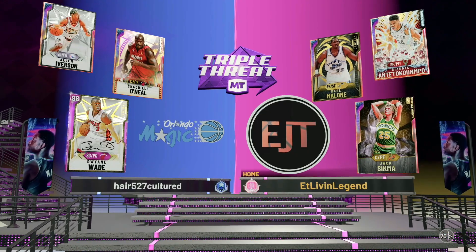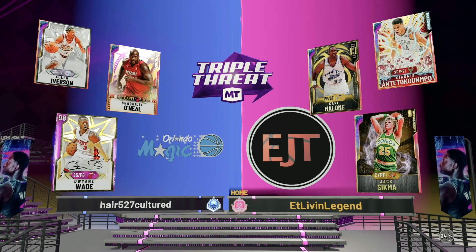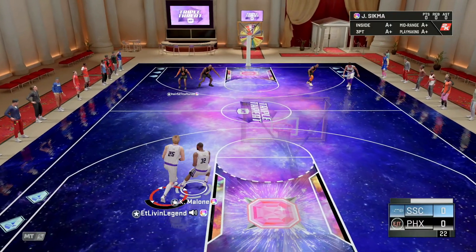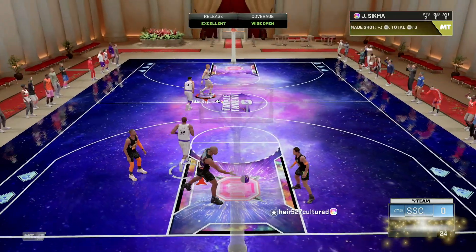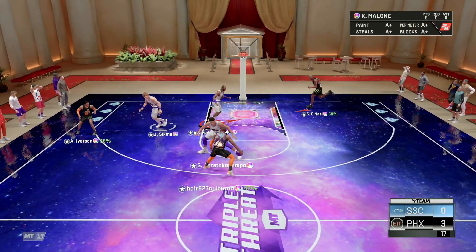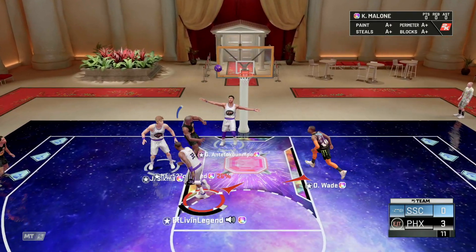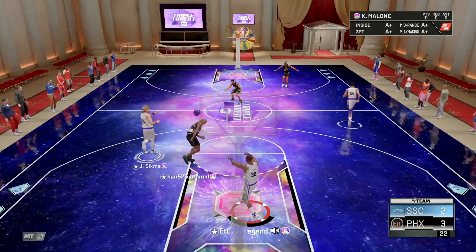Let's take a look at this squad — Dwyane Wade, Allen Iverson, Shaq — so he's definitely going to be undersized at some position either way. We'll take a look at Jack Sigma and get this gameplay out real quick. Let's give it to Jack — we got Kobe right there with the greenie. Off top, Jack Sigma's jump shot is really quick so you're definitely going to have to time it up well. Who's on Shaq? We got Karl Malone on Shaq. Nice, wow, he made that one.